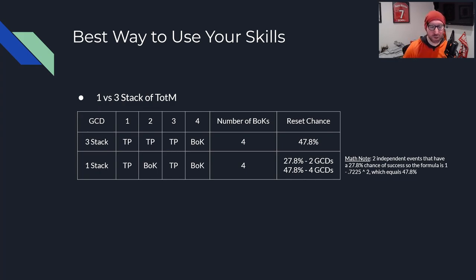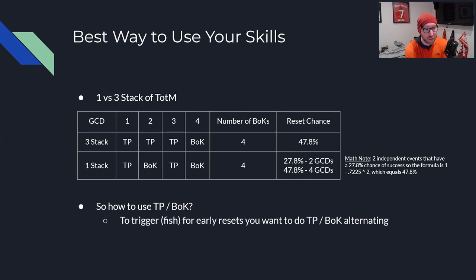The reason the math works out is you're comparing two independent probability events — 27.8% chance of success at 2 GCDs works out to the same 47.8% over 4. One thing not illustrated here: in the 3-stack scenario you may get multiple resets in that short window, meaning two of those four hits could succeed and you lose out. With 1-stack alternating, you get a reset chance slightly earlier and with less chance of munching. Essentially you realize that reset two GCDs earlier, versus stacking to 3 and potentially wasting it.